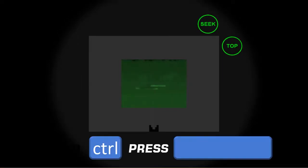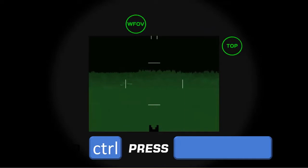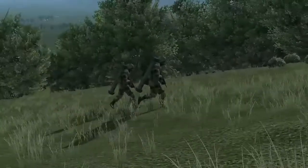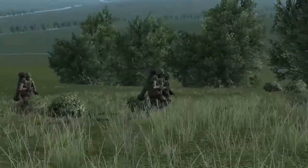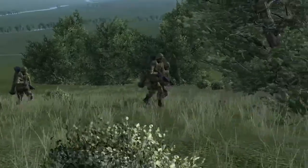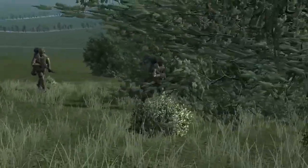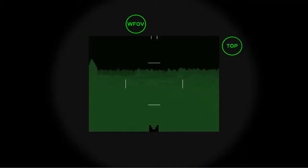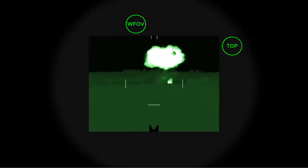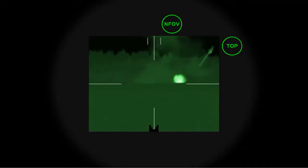To fire the missile, continue to hold CTRL and hit the space bar. Once the missile fires, you can either reload or immediately relocate if you think your team has been spotted firing and might be in danger of retaliatory fire from the target. The missile will be unaffected because it is a fire-and-forget munition. After several seconds, the missile will impact the target according to the attack program you selected — in this case, from the top.